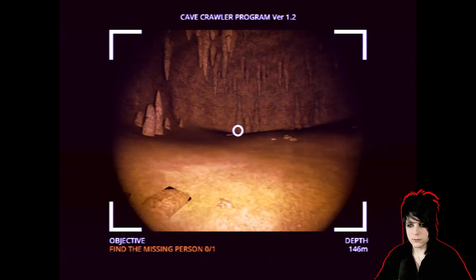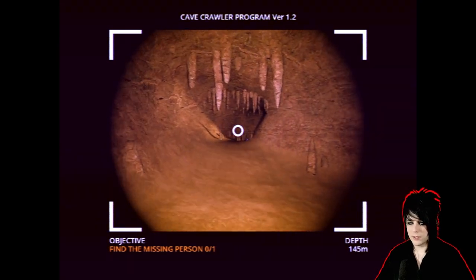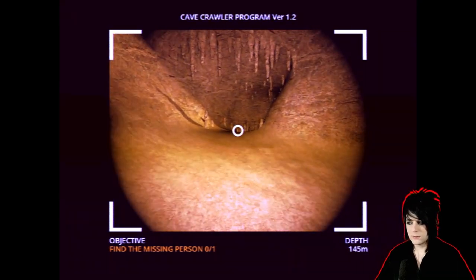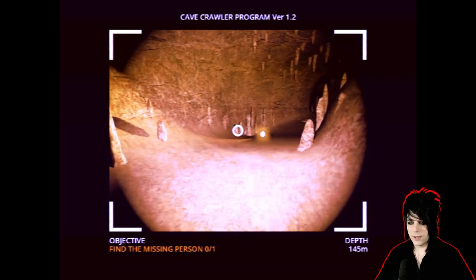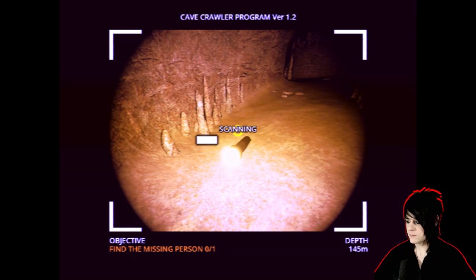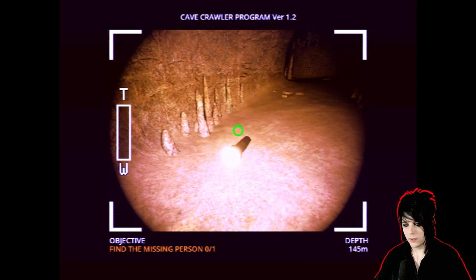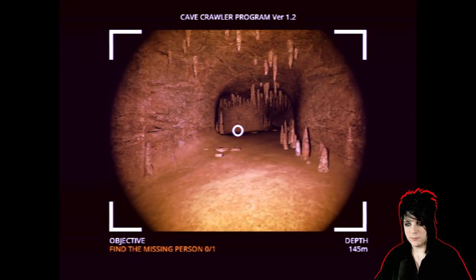We're still looking for the missing person. Let's head back the way we came. Wait, I see something down here, laying down — what is that? Oh, I think we found a flashlight. Let's scan it. Handheld light source, low battery charge. Okay, so they dropped a flashlight here — we must be going the right direction.